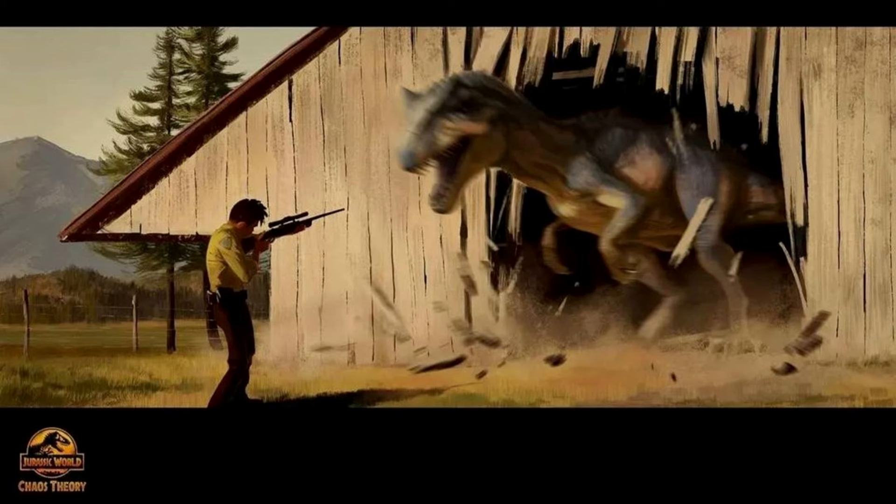First, we have this image of Darius's first encounter with the Allosaurus. You can actually see he's wearing the DPW outfit, so this is probably when he was still working there. You can see the Allosaurus busting through a barn, which would have been pretty cool to see in the show — maybe we'll see it in a flashback in season two or something.